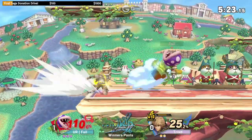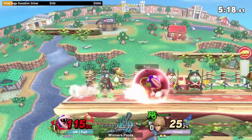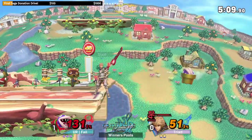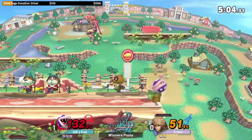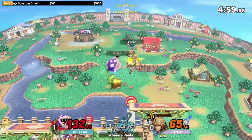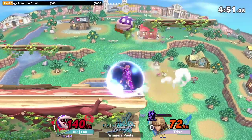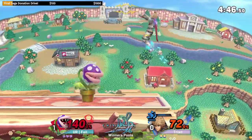Curious why Trixt is resorting to Buster especially being at a lower percent while Fail is at a higher percent — it does seem like a bit of a minus EV decision. Trixt is now setting up into Smash mode, looking for forward airs at the ledge — back air, nope. That's good shield work from Fail. Fail is very patient, knowing that as soon as Smash mode is gone he's going to be in less danger. Smokescreen tactics from Fail for sure.